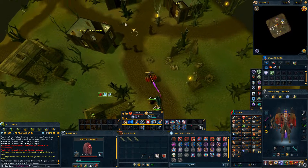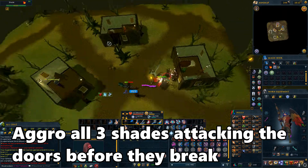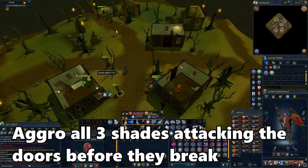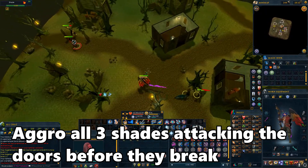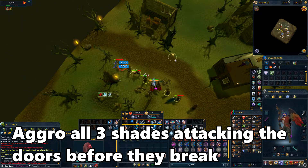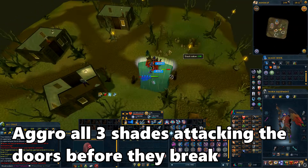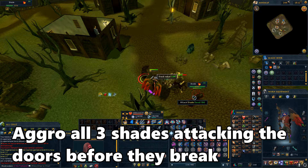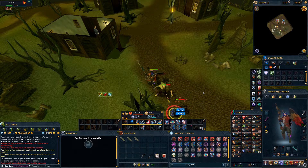Next up, we have the shade event. To the north you'll see three buildings with doors closed and shades attacking those doors. If they hit those doors five times, they'll break the doors and kill the villagers. Attack the shades before they can break the door — they'll aggro onto you and you won't have to worry about that anymore. Once you've done that, kill all the shades and proceed to the next location. One strategy is to aggro all of the shades and then run completely south, so they go into a single file line and only one shade attacks you at a time.